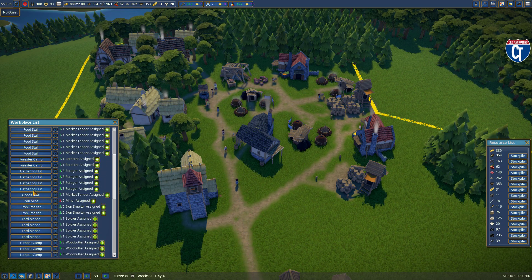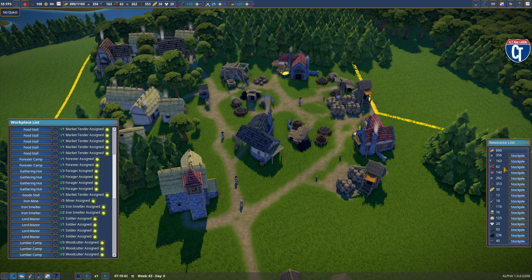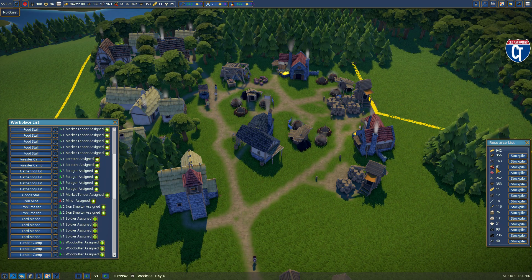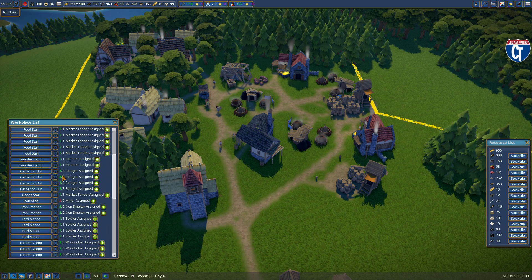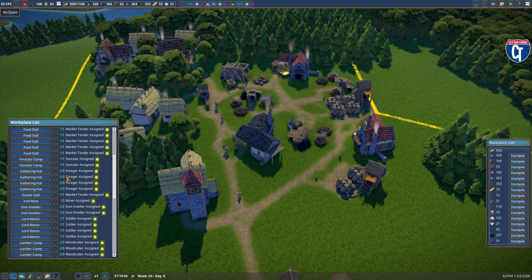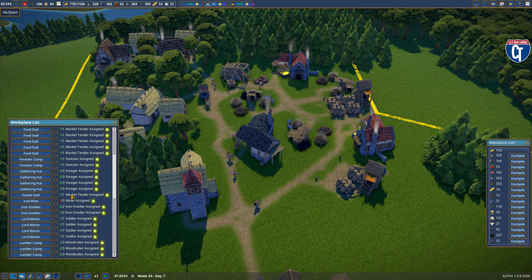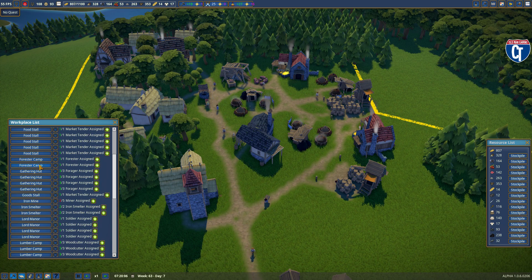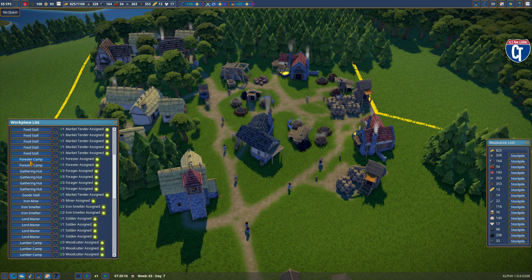I have four gathering huts, all at full capacity. I could probably stand to do at least one, maybe two more, just to keep a steady balance on berries. I also have two forester camps, which gives you a steady supply of wood for your woodcutters — one here and one I moved over to the new section.